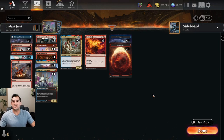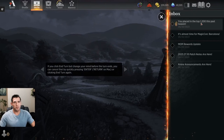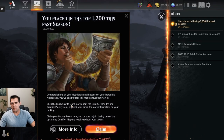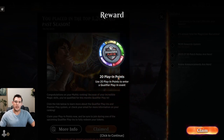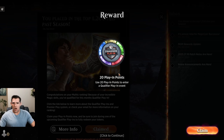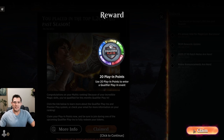We were also able to finish the season in the top 1200 Mythic. If you've never been able to do that on your own, I want you to see what it looks like. You're going to get a message saying you placed in the top 1200. You can click on it, claim your qualifier points, and get your 20 play-in points to use for a qualifier event later on.